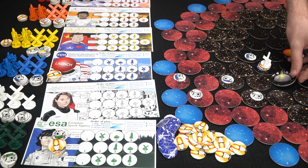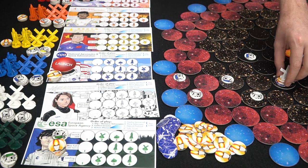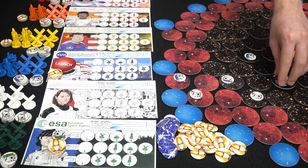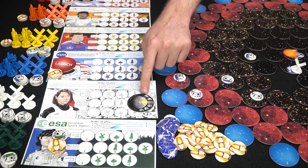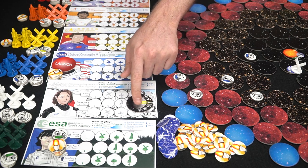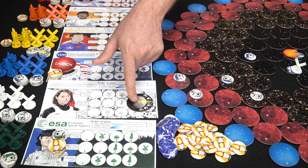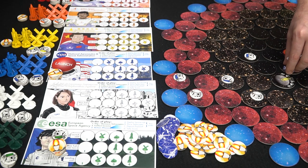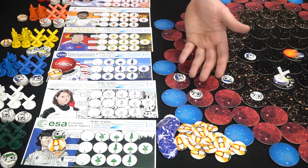Once you land and discover a new location, you get its discovery bonus. For example, a space might say five, so you move your tracker up five points. Additionally you get a landing bonus — for a satellite that's plus two per round. So in this example he scored five plus two, totaling seven points immediately, and at the end of every round he'll score two more points for as long as his satellite remains there with a payload.